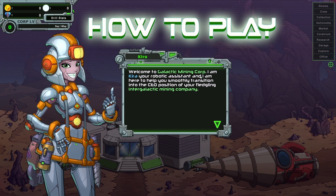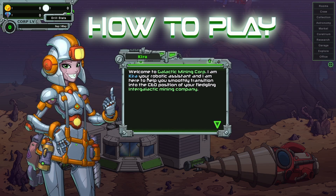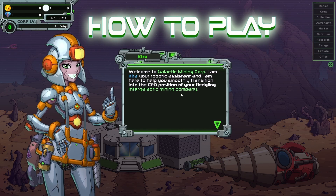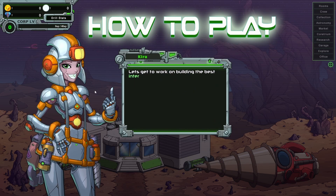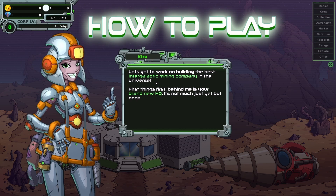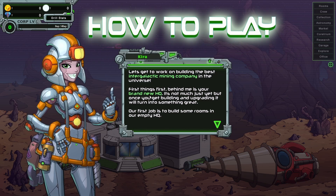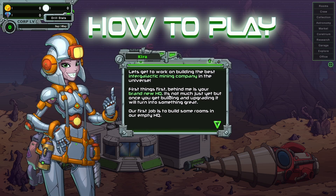Welcome to Galactic Mining Corp. I am Kyra, your robotic assistant, and I'm here to help you smoothly transition into the CEO position of your fledgling intergalactic mining company. Let's get to work on building the best intergalactic mining company in the universe. First things first, behind me is your brand new HQ. Imagine if we had these guys helping us every time we start a new company.